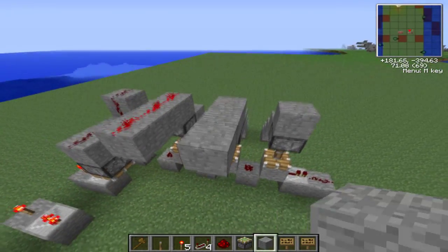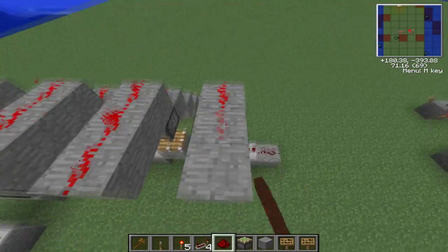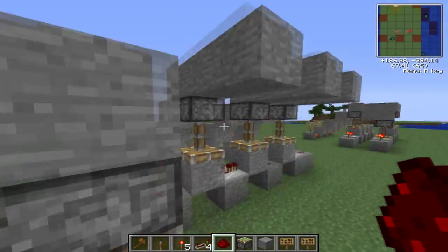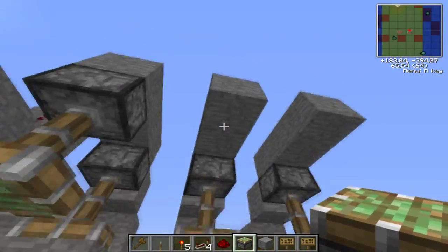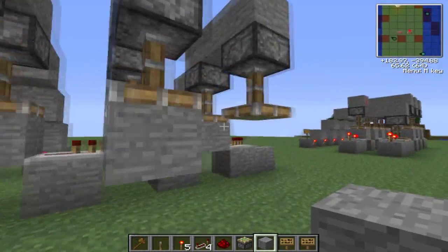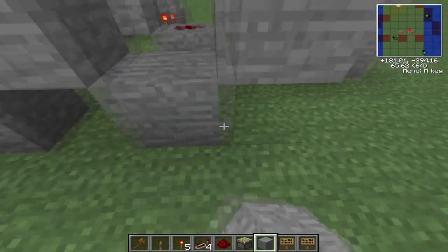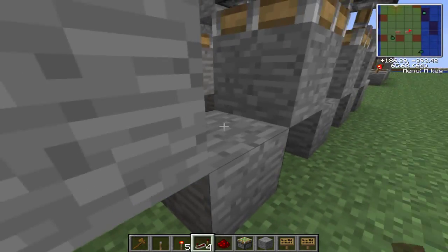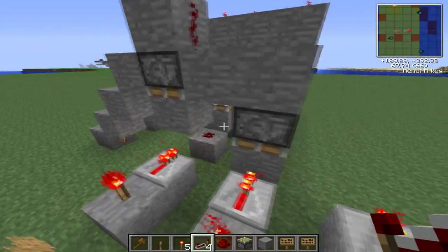Anyways, the other ones need to be high, because those you don't want activated. So this is the bit activator — the lower piston. Then you do high pistons over here. Basically, what this does is the signal will now flow through, because they are all low.